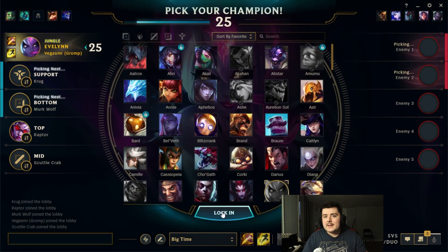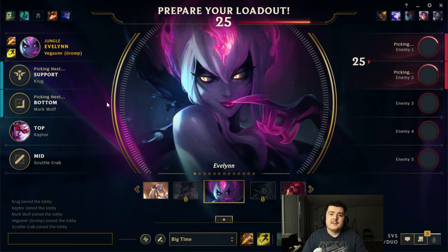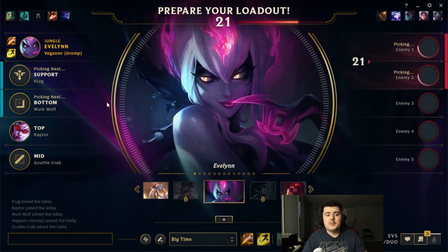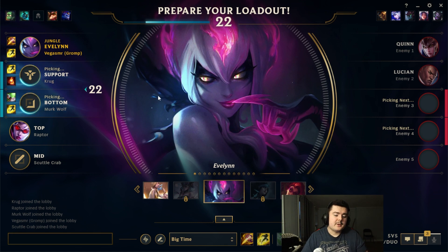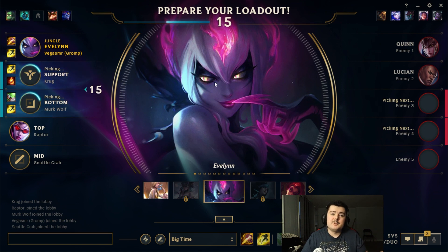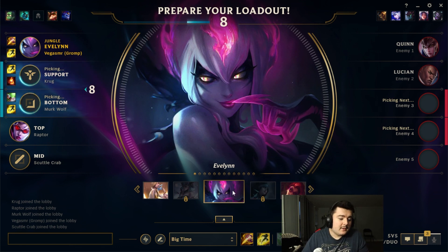Why did you pick this rune? Shouldn't this one be better? Or why did you build Night Harvester when Rocket Belt is clearly the best Evelynn item? The truth is it depends on the game, the situation, yourself as a player. You shouldn't be building the same item every game - there isn't a one-size-fits-all for items on Evelynn or really any champion in League of Legends. You can build so many different things; you shouldn't be on autopilot every single game.